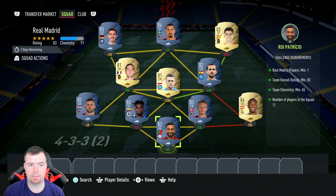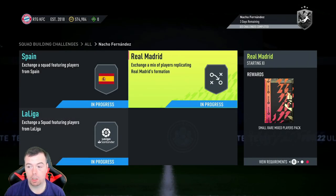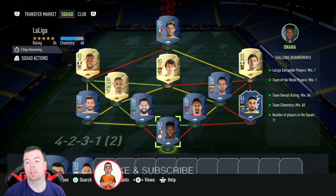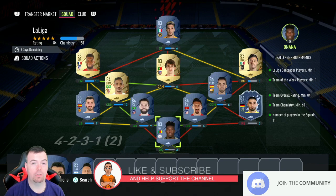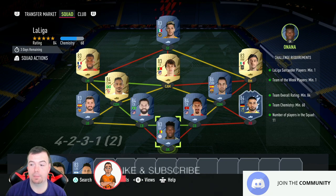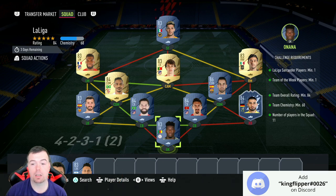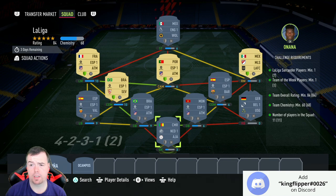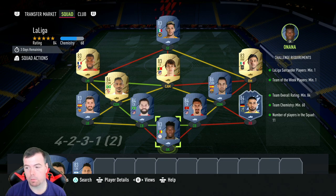This one is cheaper than the first SBC because there's no need for a Team of the Week player. 15.9k buy it now — you should easily get this done for less than 15k with bids and snipes. You do get a small rare mixed players pack, which is a 12.5k pack. Next, the Liga One SBC. Requirements: you need one Liga player. Undav is there again as the cheapest 84-rated Team of the Week card. Team overall minimum 84 — we are smack at 84, can't lower anyone else. Team chemistry is 60.